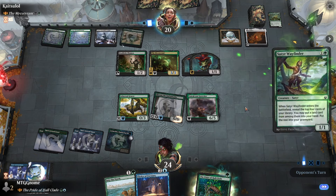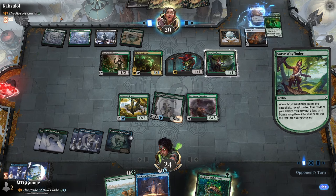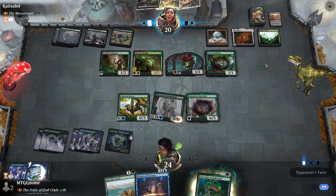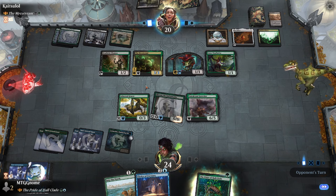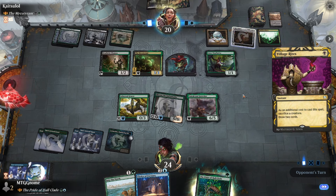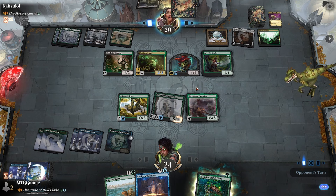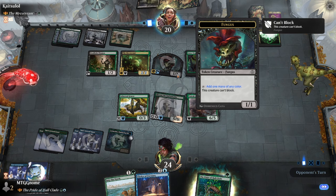Casualties of War really hurts us here. Cryptolith Rite is so good for them. Insidious Roots — it's really good for them here because they're about to make five fungus dudes. Village Rights. Man, can you imagine if these fungus can block?